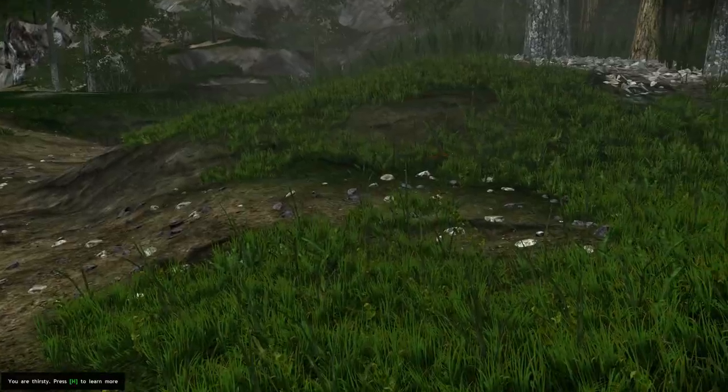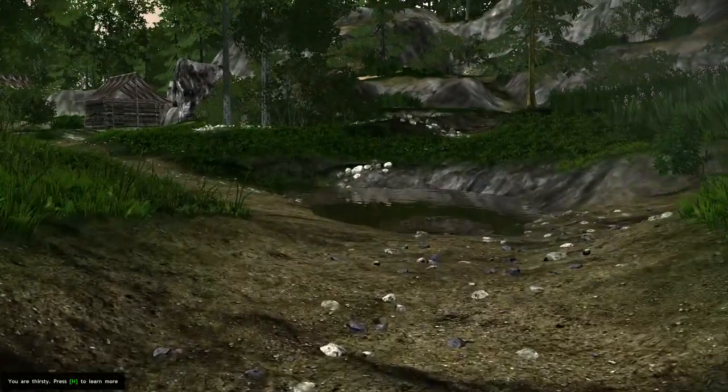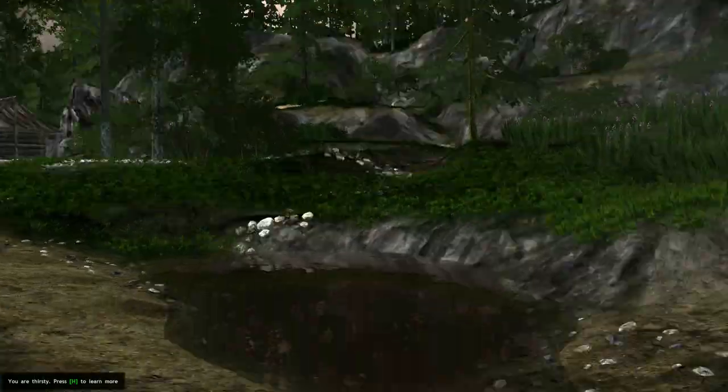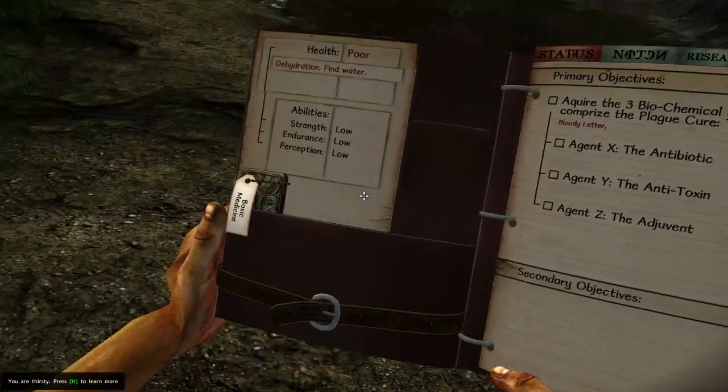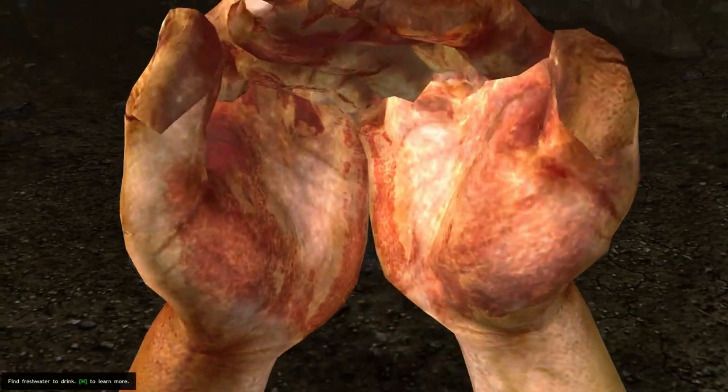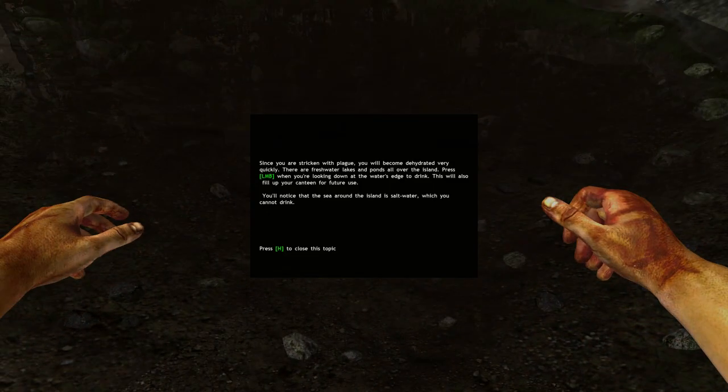So to let go of something, you just hold left mouse button and it'll throw it once you release. You are thirsty. Freshwater lakes, ponds, and puddles — you may also carry water with you in a canteen. Canteen is accessible from within your journal. If your canteen is filled with water, you'll find it hanging on a strap beneath your journal. Let's get my canteen. Is this not fresh water? You'll notice the sea around the island is salt water, which you cannot drink.